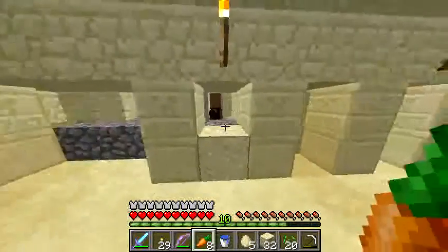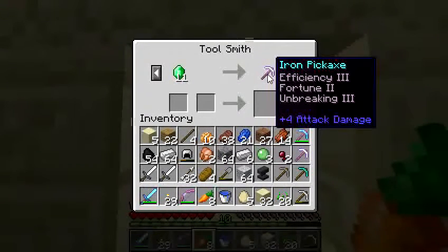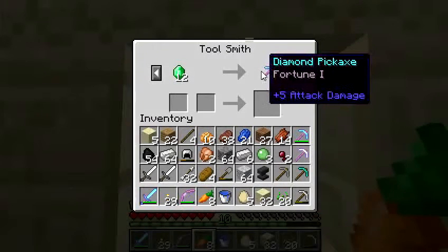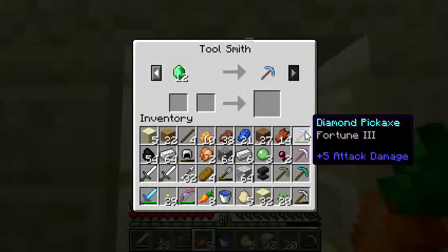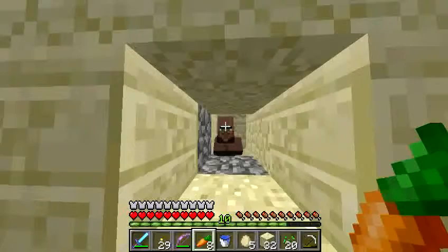This guy is a tool smith. I've traded with him so much that he won't take coal from me anymore — he'll trade emeralds directly for tools. That pickaxe I bought off him is a diamond pickaxe. By putting multiple ones together, I ended up with a Fortune 3 pickaxe from combining Fortune 1 ones. You'll see why that's important in a bit.